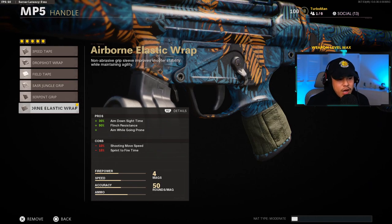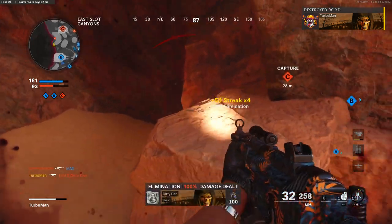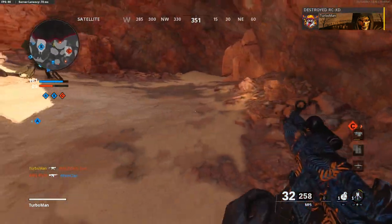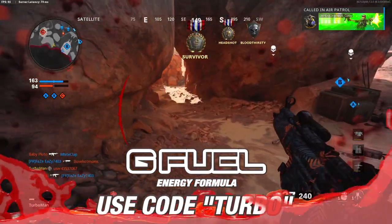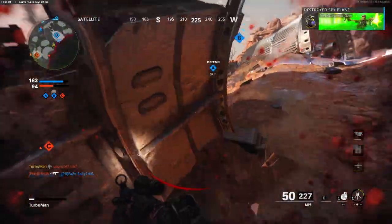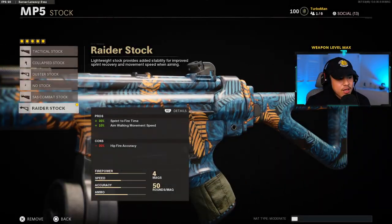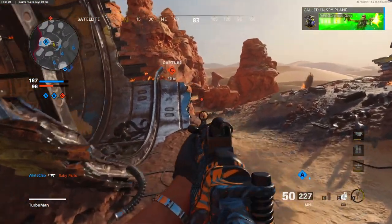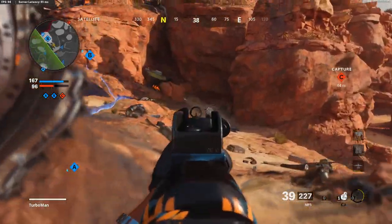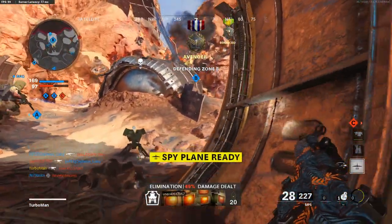For the handle we're going to go with the airborne elastic wrap. This gives us 30% aim down sight time, 90% flinch resistance, and the ability to aim while going prone. For objective game modes this is a pretty solid choice because it gives you that boost in aim down sight speed, which is very important to snap onto opponents who are pushing the objective. The last attachment is going to be the raider stock, which gives us 30% sprint to fire time and aim walking movement speed.